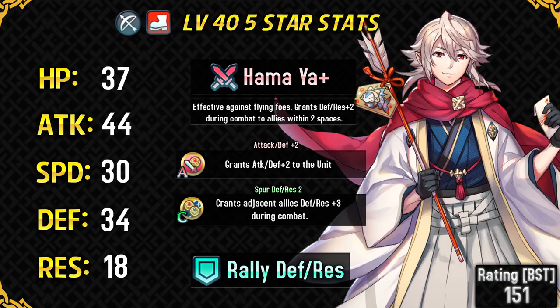His speed is quite mediocre at base 30 and doesn't really help him double much. He can only double some tanks and slow armor units, and avoid getting doubled by those slow armor units — that is pretty much it. His defense is the highest for an archer at 34, even one point higher than Halloween Jacob, so he can certainly take physical hits quite well. He also serves as a pretty good Brave line check with Bowbreaker.